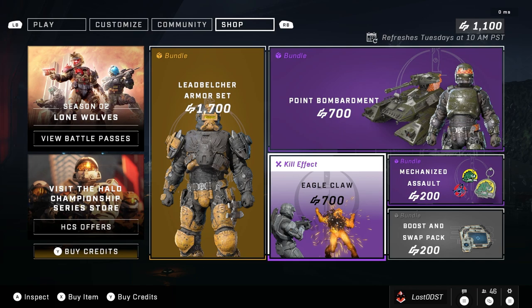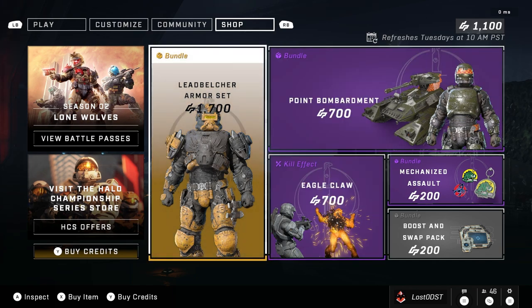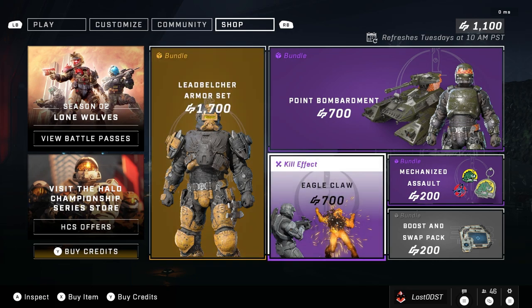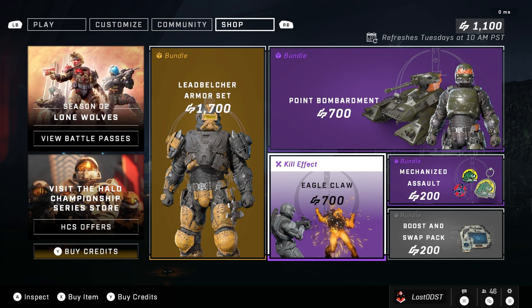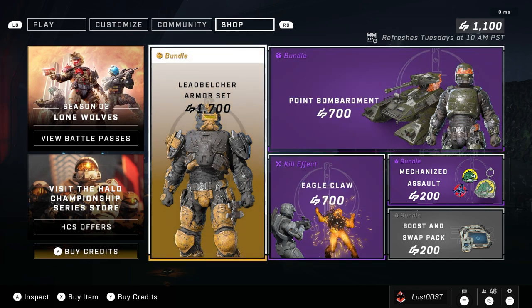That's this week's shop. Huge disappointment. Man, I don't know where they're heading with this. I have a feeling next week's shop is going to be 2,000 credits for the next big armor set or whatever. That's just completely insane — we're just back to square one. It seems like 343 just doesn't listen. I don't know what else to say. I'm just disappointed. I'm really just disappointed.